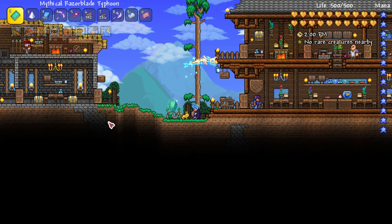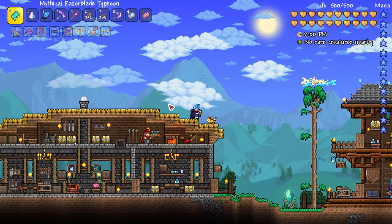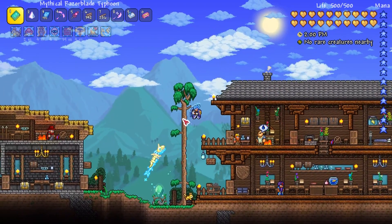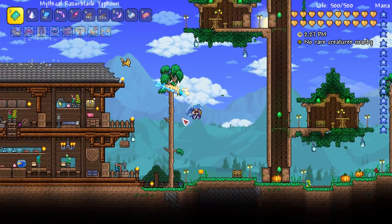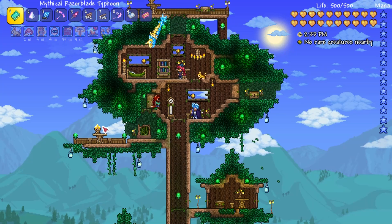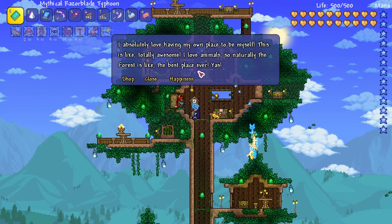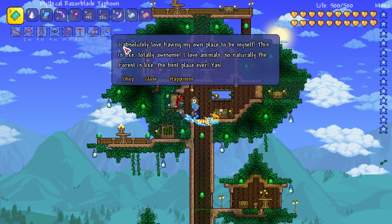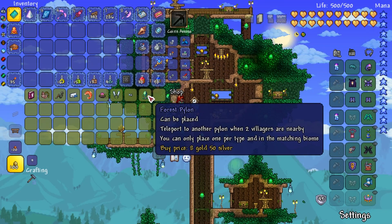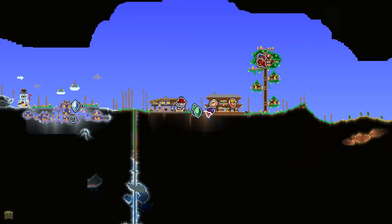Okay guys, now you know the basics of how to set up your houses and get your first pylons. You're probably wondering which NPCs go well with who and who should live in what biome, so I'm going to give you a quick rundown of my main world. The forest biome is a bit tricky because most NPCs will move into your main base there. But I found if I put the new zoologist by herself near the stylist she says she loves having a place to herself and loves the forest — and she is selling the forest pylon.